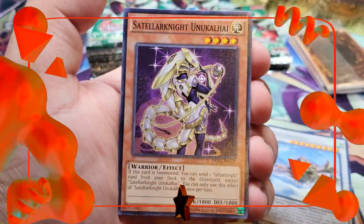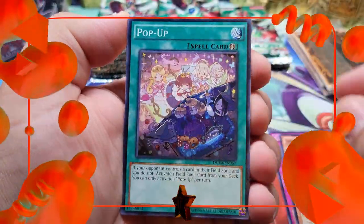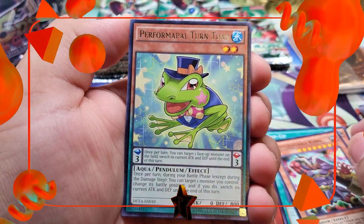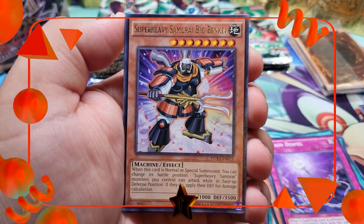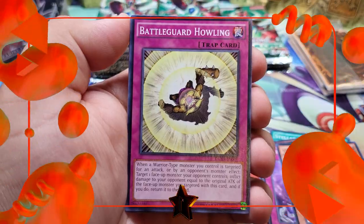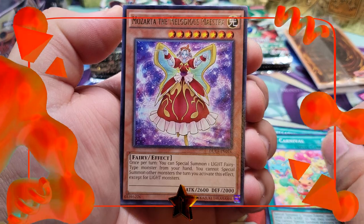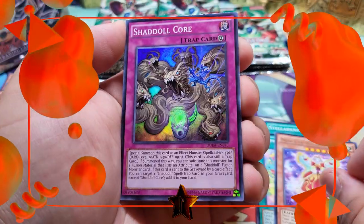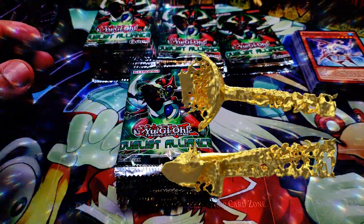Pack three for winner number one — can we pull an ultimate rare? We got a rare Dogu and unfortunately only a Melodious Diva. Pack four brings Chain Dispel, Super Heavy Samurai, Pop-Up, Battleguard King, and Performapal Turntoad — but only Exchange of Night and Day in the back. Second to last pack: Super Heavy Samurai Big Benkei and only a Battleguard Howling. Last pack — we got a rare Melodious Maestra and a super rare Shaddoll Core! Such a fire super rare to have.